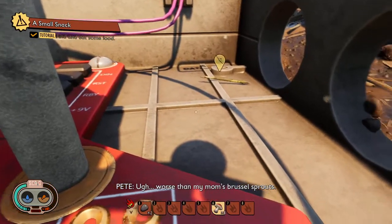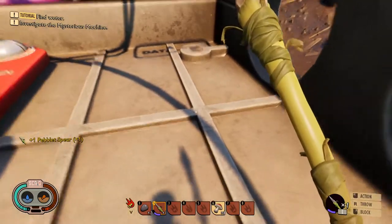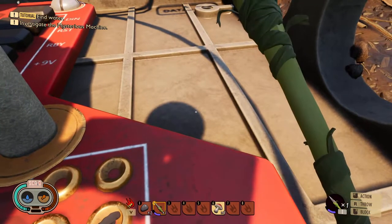I can actually throw my spear — that's what I was trying to do this whole time. Hold R to throw. Eat some more of that. We're going to need it for health.